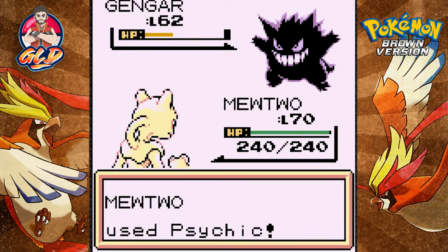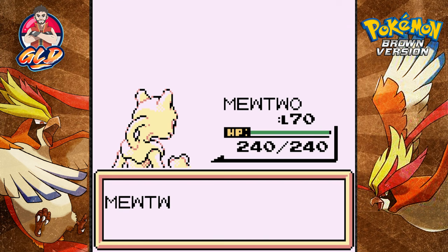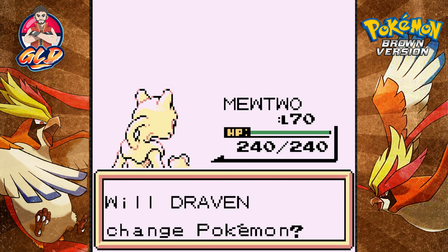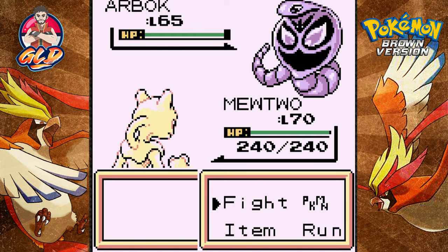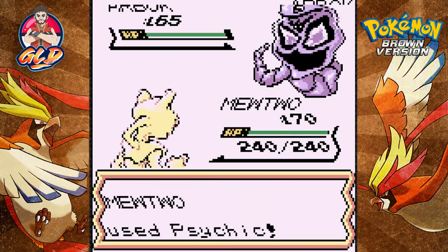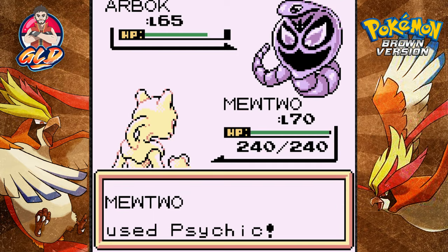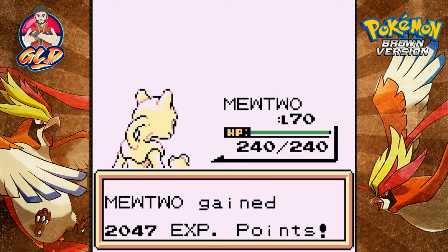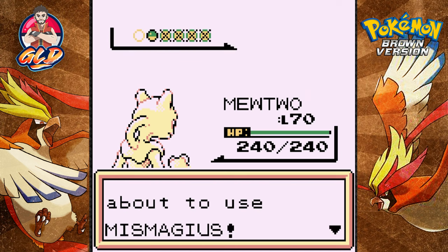I'm wasting psychics, but I bought a lot of elixirs — didn't know you could do that. They should have had that in Pokemon Red, Blue, and Yellow — would have been a massive help. Arbok — take that, eat it! How does it feel to fail?